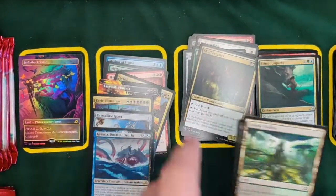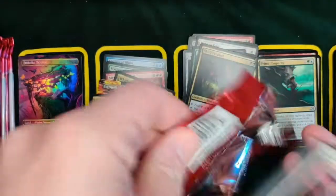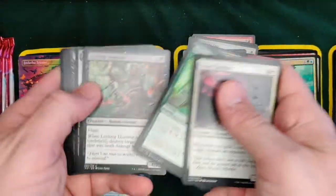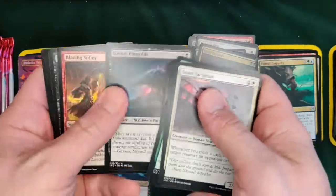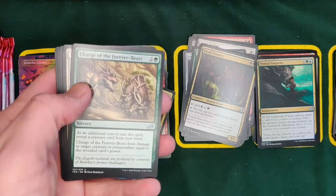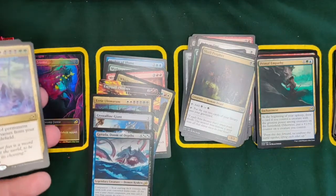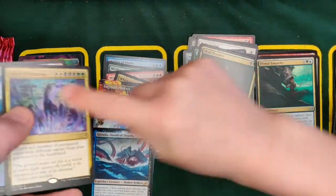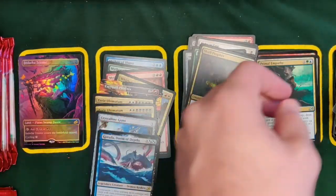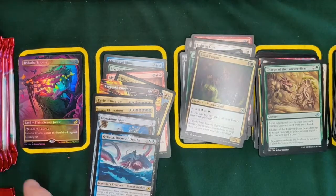We actually got the Godzilla version for ourselves — we got the full Godzilla. We do have upcoming some fun ideas planned. Oh, is that the same ultimatum? Yep — so we've opened now three ultimatums and they've all been the same Eerie Ultimatum. It's funny and annoying. Wizards could do a better job of randomizing them.